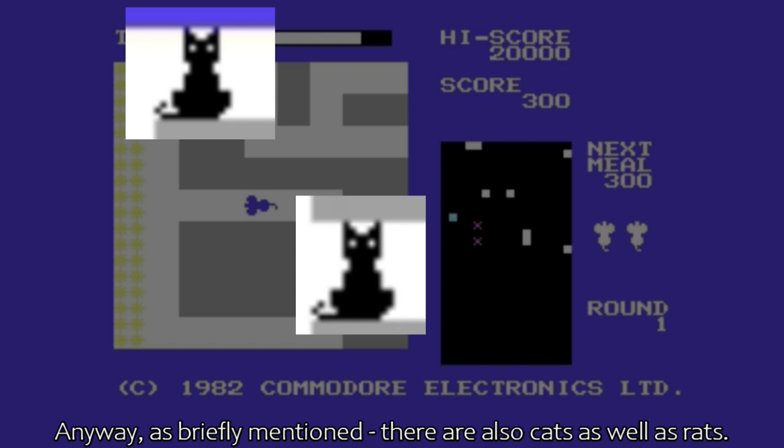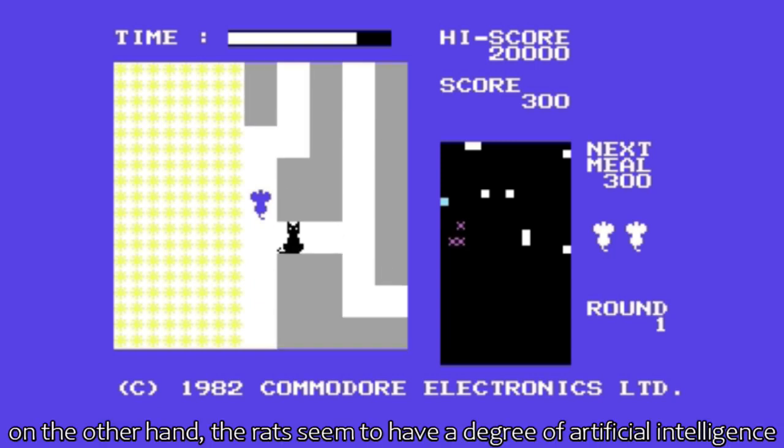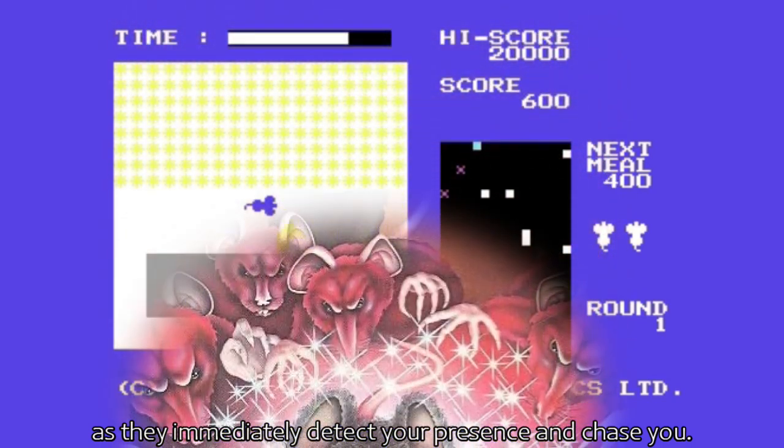There are also cats as well as rats. They don't move, but are sitting in various places around the maze. On the other hand, the rats seem to have a degree of artificial intelligence, as they immediately detect your presence and chase you.